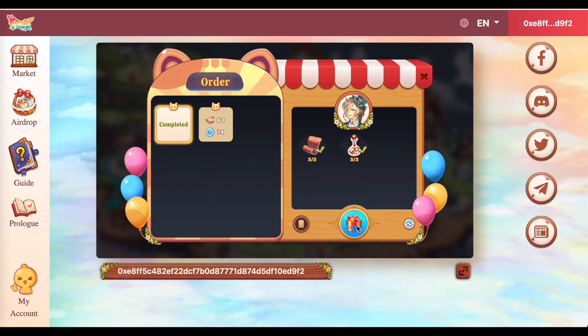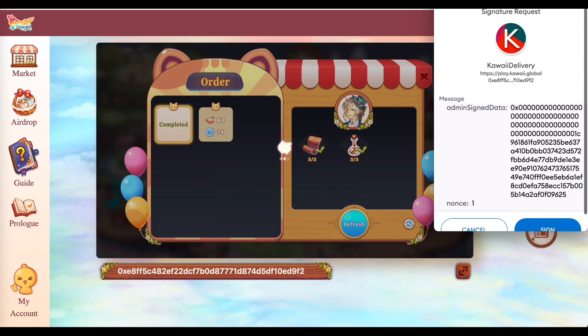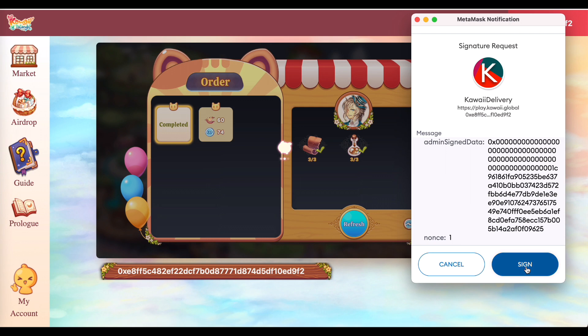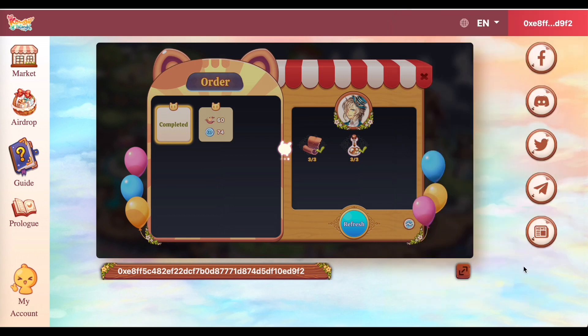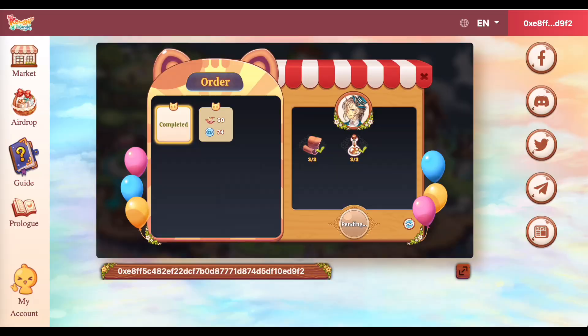So, i-click natin itong orders. Ayan, palakayin natin ng konti para mas ma-appreciate nyo yung napakagandang artwork nitong Kawai Islands. So, i-click natin ito and there you go guys. Order natin is naka-check na. Diba? Ito, three out of three na leather and three out of three na brown dye. So, ngayon, i-deliver na natin ito kasi excited na din ako maklaim. This is the first time mag-eclaim tayo nung KWT token. So, click natin ito para ishiship na siya. Ayan. Yun, umalis na. Lumipad na pala yun.